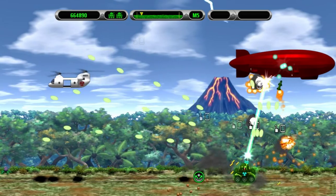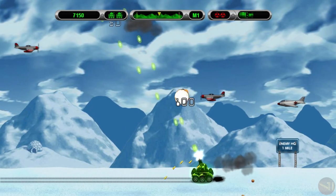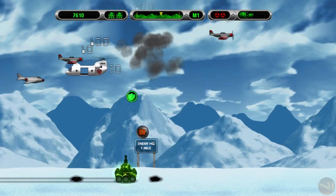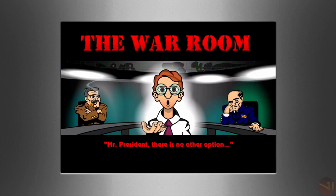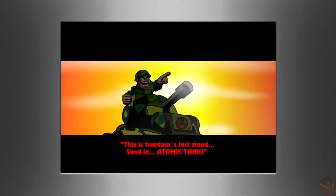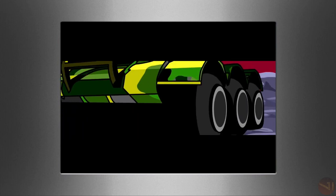Upgrading thunderstrike increases the number of times it jumps between enemies and does more damage. Moving on from upgrades, there is the story, presented in mission mode — spoilers ahead. Starting off with the defeat of the allied forces, who are hopelessly outgunned and outnumbered by the red star forces, a scientist suggests negotiating a surrender. However, one way remains to turn the war around: the atomic tank. With such great capabilities, the atomic tank proves a formidable force, defeating what appears to be the entire red star army.